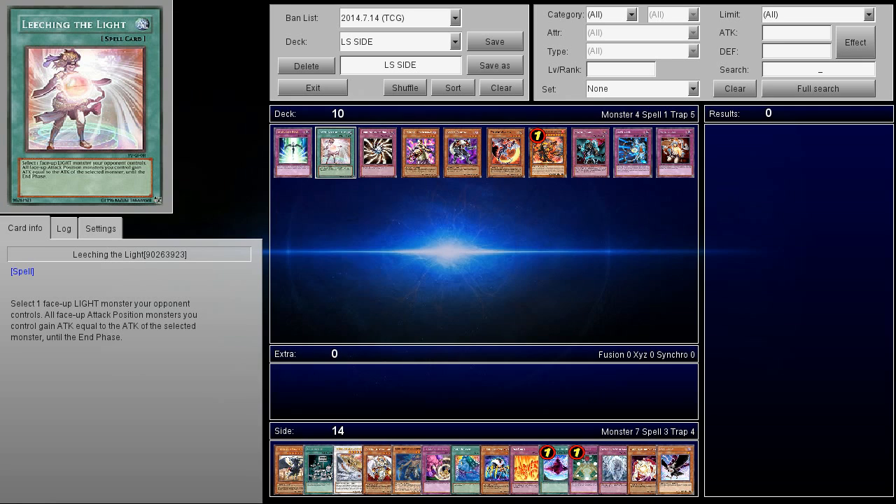On top of that, other decks like Mermails can spam the field, Madolche can spam the field. Anything that can spam the field — Leeching the Light is a fantastic card against Lightsworn, because it lets you just boost up everything. It boosts your monsters to insane amounts of attack, and you can actually OTK them pretty easily.